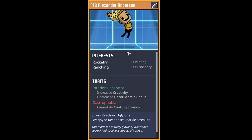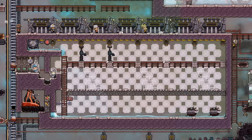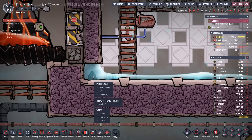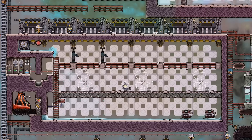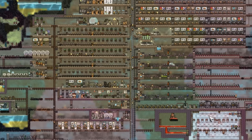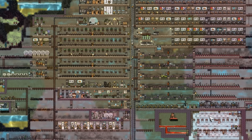Our next dupe is skilled in rocketry and ranching and a decent interior decorator — only can't do cooking errands — welcome to dupe number 118, Alexander Anderson. I'll keep working on this in the background, siphoning out the polluted oxygen. We'll also get busy adding some metal refineries and probably a glass forge to really kick up the temperature in here. You'll have to wait till next time to see it fully operational.